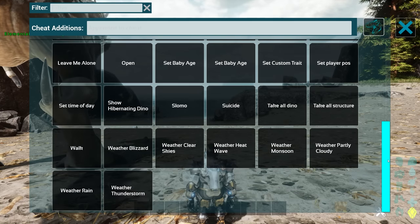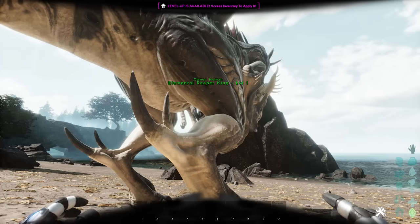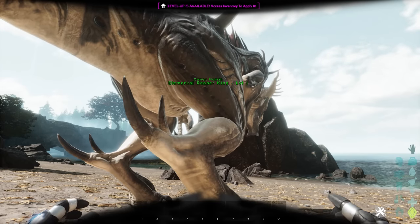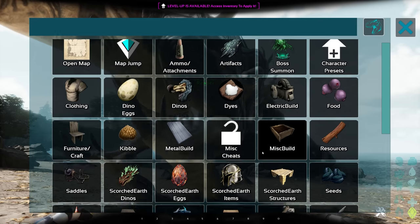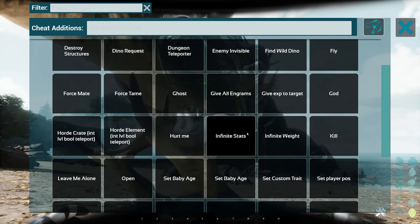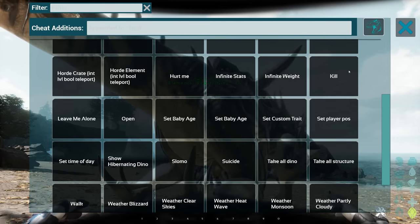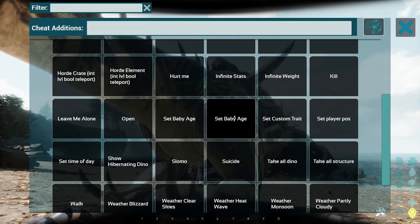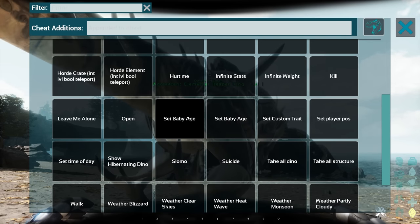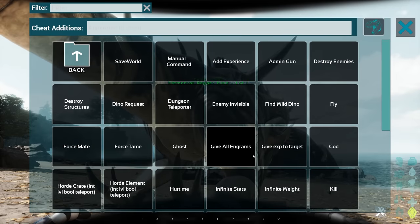There's a bunch of different in-game cheats. So here's 'Set Baby Age' - let's try that. If we look at the Reaper King and go set baby age - it did work! But it turned straight back into an adult, probably because of my settings. We did turn it into a baby - you can see it just behind there.